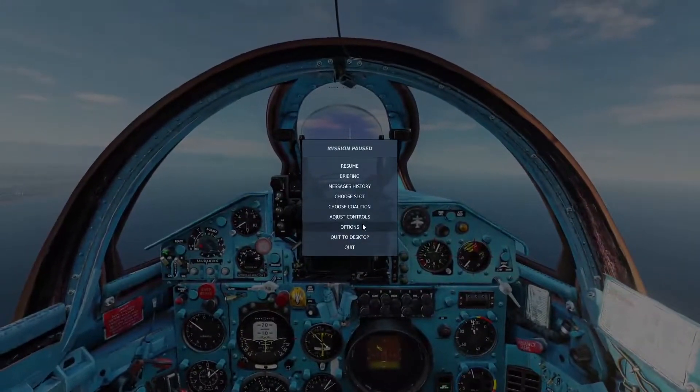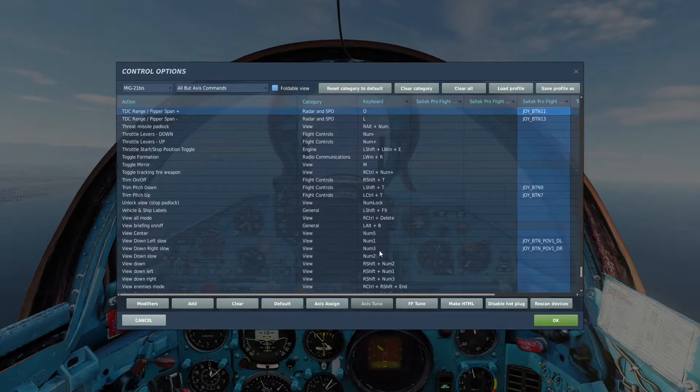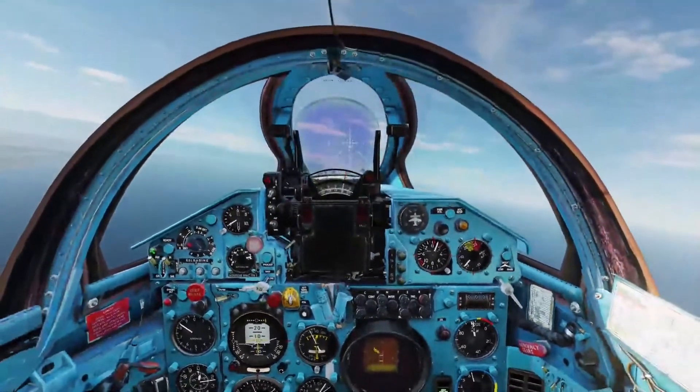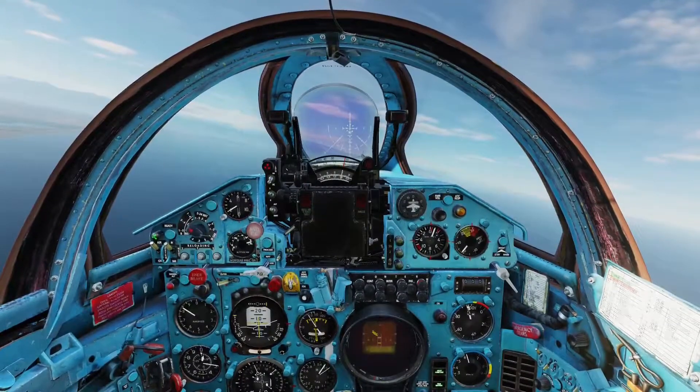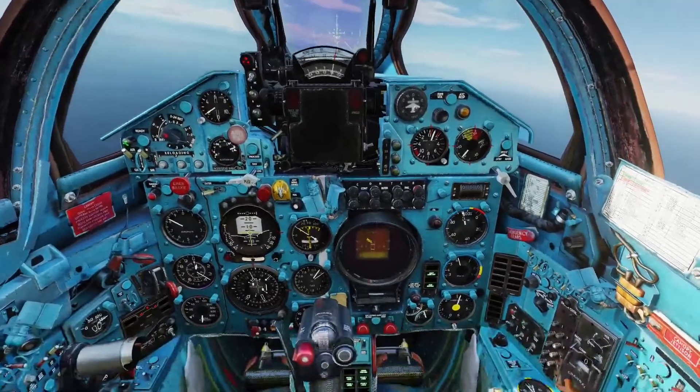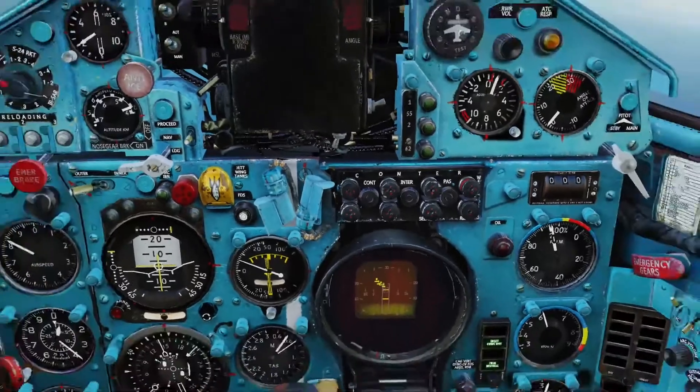Looking at controls: you only have two slew directions on the radar — basically up and down. On the keyboard that's O and L — Oscar and Lima — but I have those bound to a hat switch on my joystick. You can move the radar scan up and down, but you cannot go side to side, so you kind of have to put the aircraft you're looking at in that box.